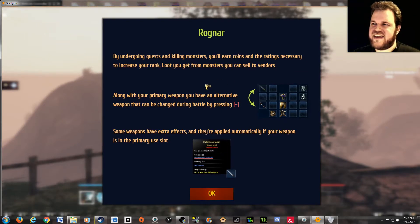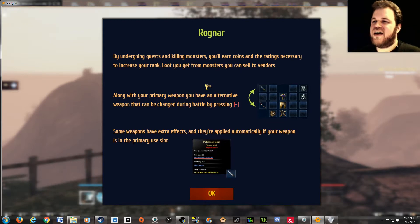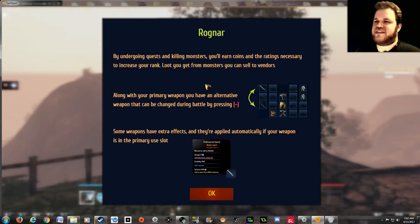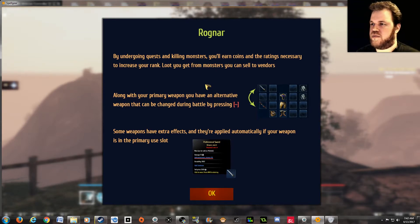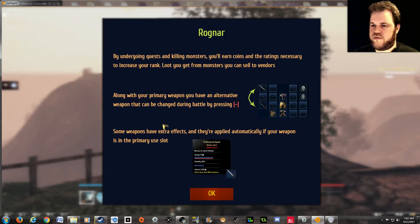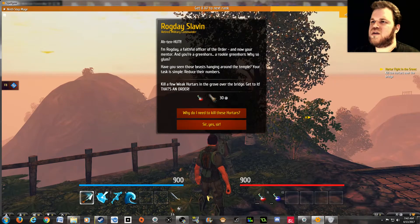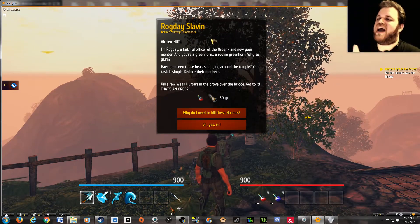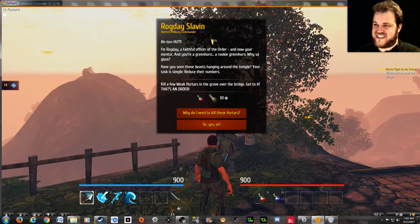I thought your name was Rogday, not Ragnar. Consistency — look into it. Completing quests earns you coins and the ratings necessary to increase your rank; loot from monsters you can sell to vendors. Some weapons have extra effects, applied automatically if your weapon is in the primary slot. Now it's Rogday! Could you iron out at least a little consistency?